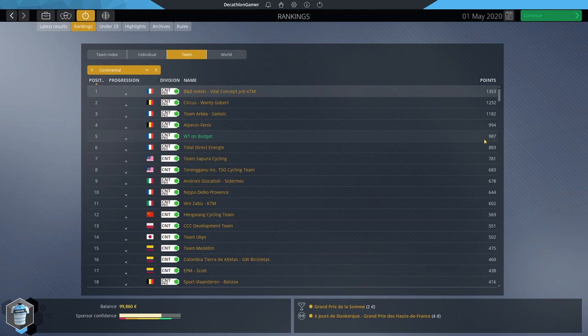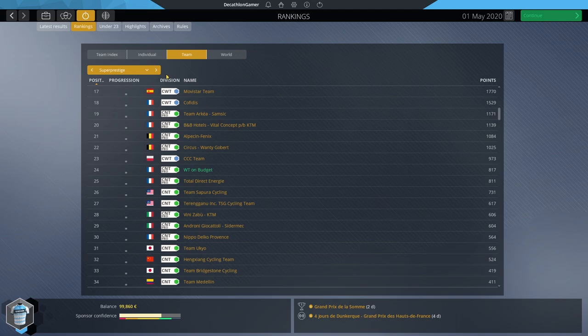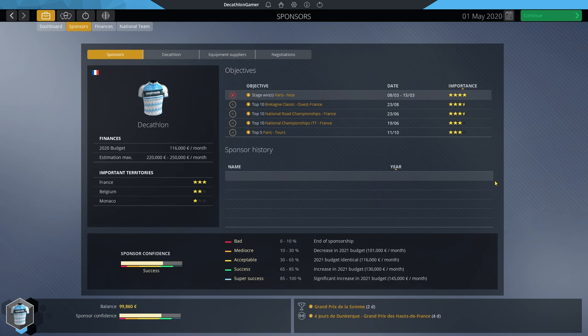Checking in on the team after quick-simming — they're fifth in the continental rankings, 24th in super prestige with only two wins so far this season. The budget for next season is still at 116,000. A strong finish could see it hit 130,000. However, only one of our five major objectives has been met so far, and signing day is the last day of July, so August and October objectives won't help. We'll know a lot more about whether it's 116 or 130 after the end of June.